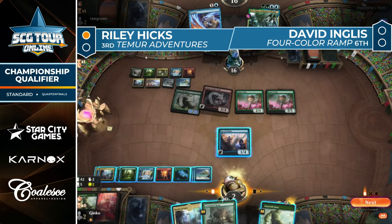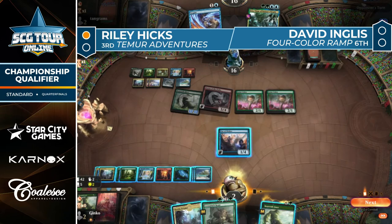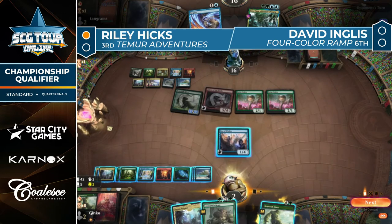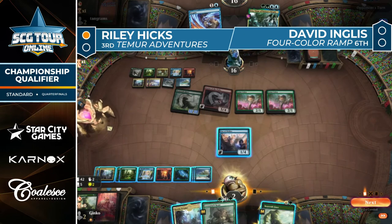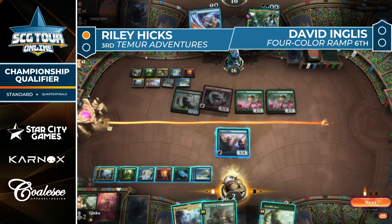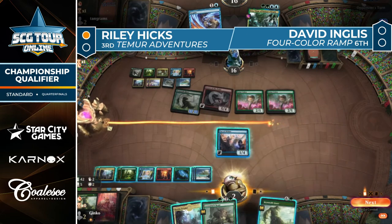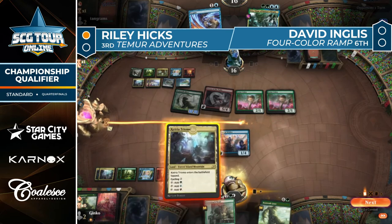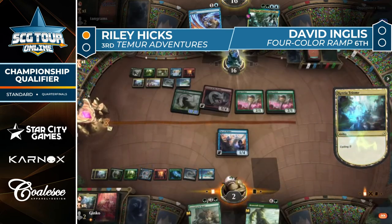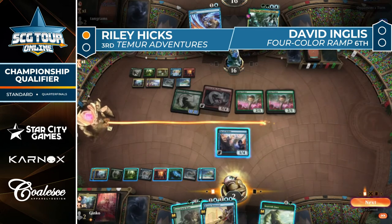Lovestruck Beast off the top — that one's looking a little too little. It's not often Lovestruck Beast gets called little. You know how Shaq looks enormous until you see him standing next to Yao Ming and there's like a foot difference in height? That's Lovestruck Beast compared to Beanstalk Giant. Yao Ming says 'Hey, short stuff.'